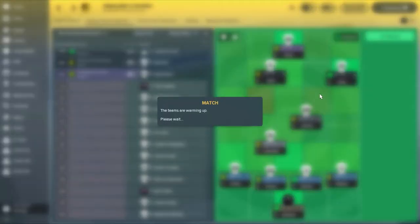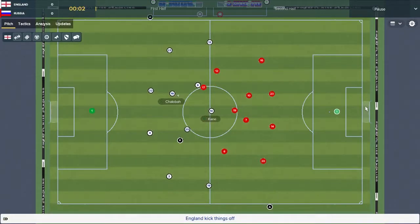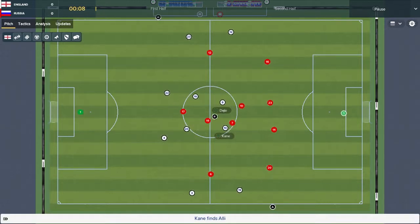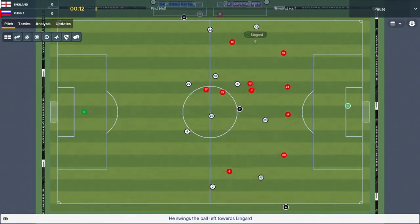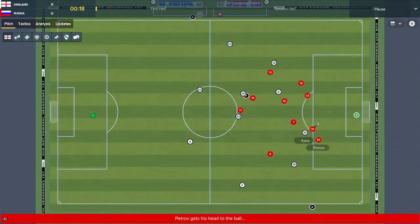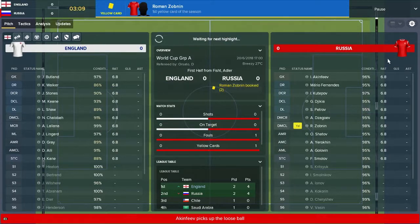Against the hosts, Russia. Hopefully there isn't any match fixing, but probably shouldn't talk about that. England kick off. Not really sure what they're playing at, but early possession is probably a good thing. Dele Alli, they've got options on the left. Jesse Lingard cuts inside back towards Dele Alli, towards Harry Kane — way too hard of a pass. But they sorted out the mess pretty quickly.